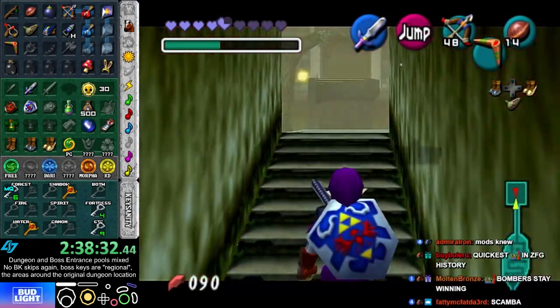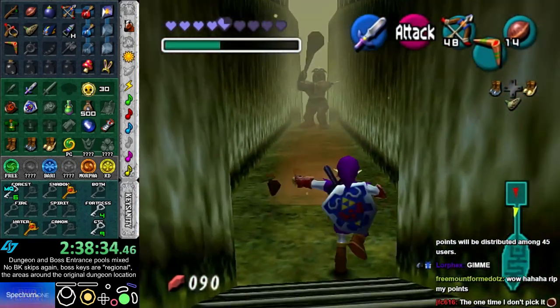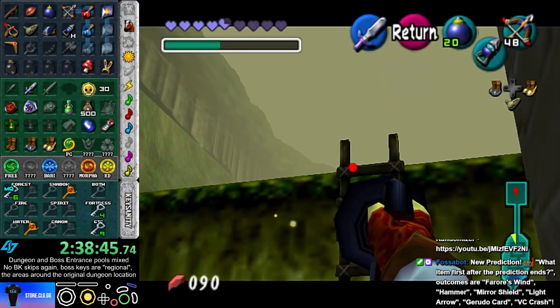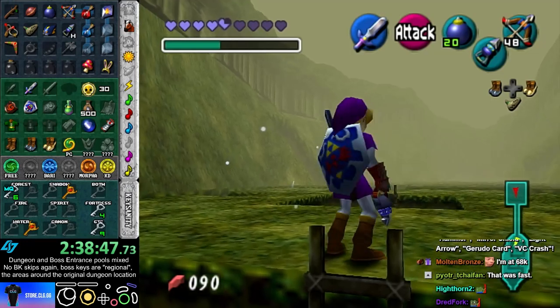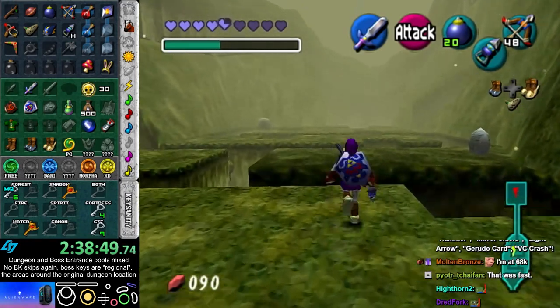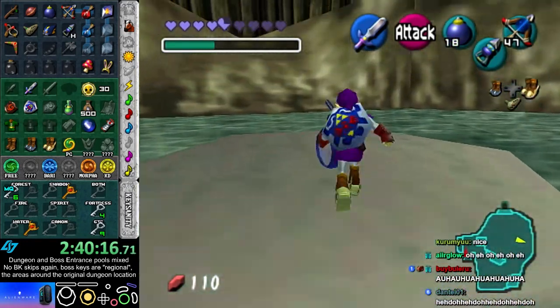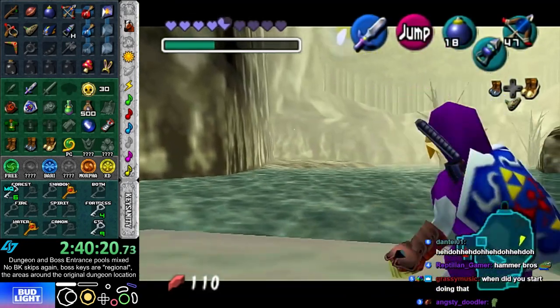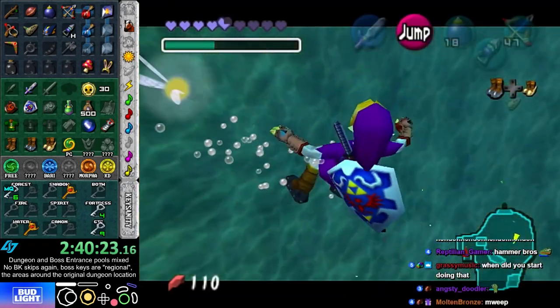I'm actually gonna check Ice Cavern real quick, because I still haven't checked Ice Cavern somehow. Actually, I still haven't checked Ice Cavern or Fire Temple, and if either of them are bosses, then I might actually be in very good shape right now. Compass — probably not useful at this point. Fire Temple — okay, the Fire Temple has a boss. That's good to know.